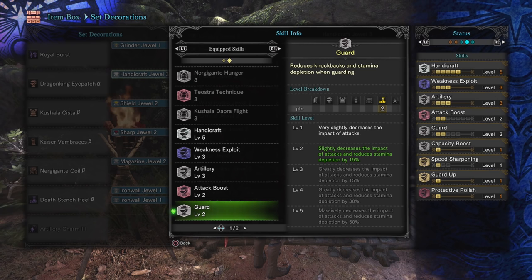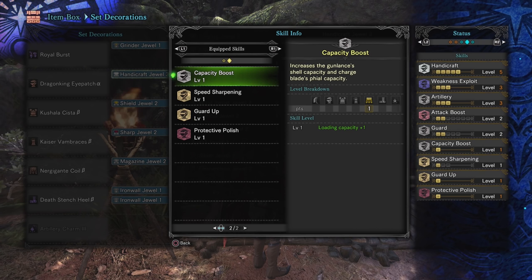Capacity Boost is another auto inclusion, very similar to how it is with the Charge Blade. If you do not have a Magazine Jewel for Capacity Boost, drop the Death Stench Heal and pick up the Dodogama Greaves — you're going to want this because that's just going to be one more shell. And you might think — shells are only hitting for 29 damage, why do all this work for one? It's because shell damage is completely unmitigated. That 29 damage is pure damage. Whereas if you hit a monster on a hard part instead of hitting it for 50, you might hit it for 25 — the shell is going to do that 29 regardless of if it's a hard part or a soft part. Just fantastic.